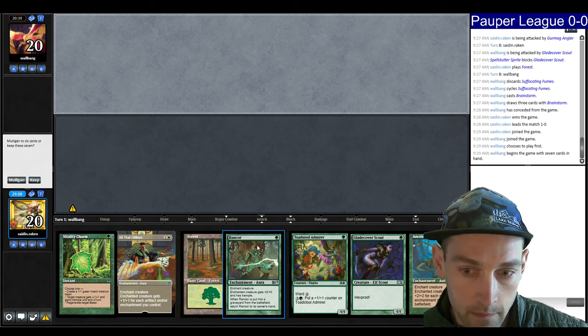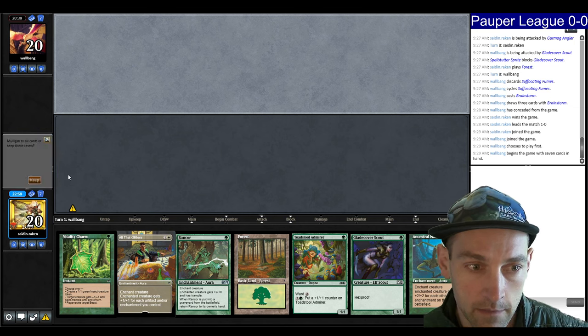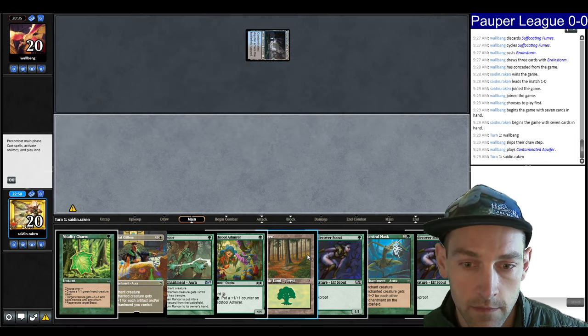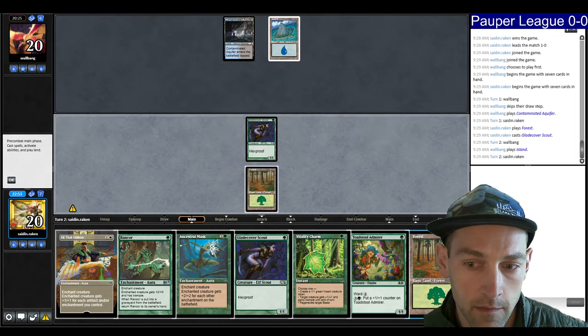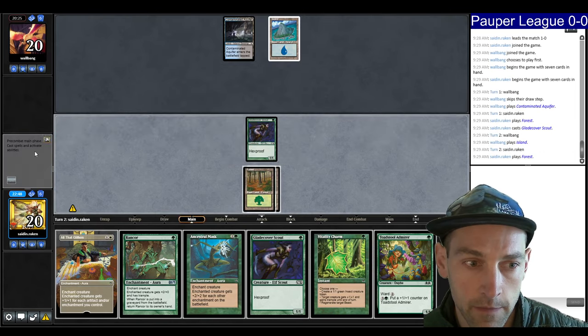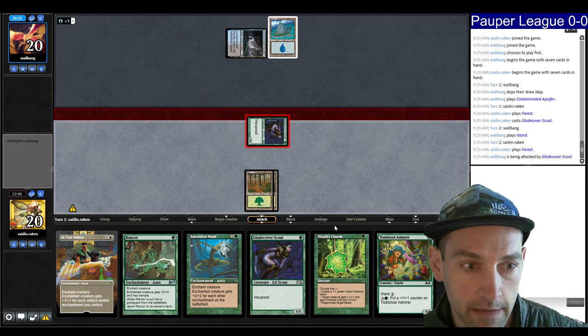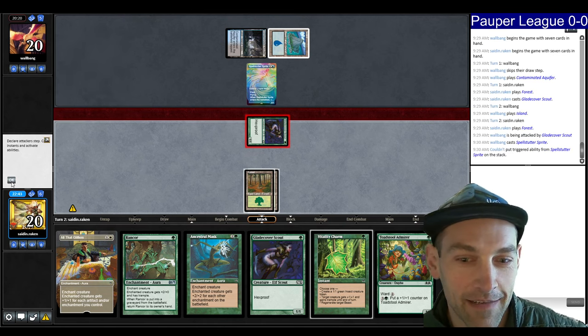Okay, we have Creature, Creature, Rancor — I guess I'm keeping this. We have no white mana, kind of risky. Play a land, then Glade Cover Scout. They've got nothing. Play a land, going to attack. There's a possibility they flash in a Sprite to block and then I Vitality Charm. They played it right into my hands.